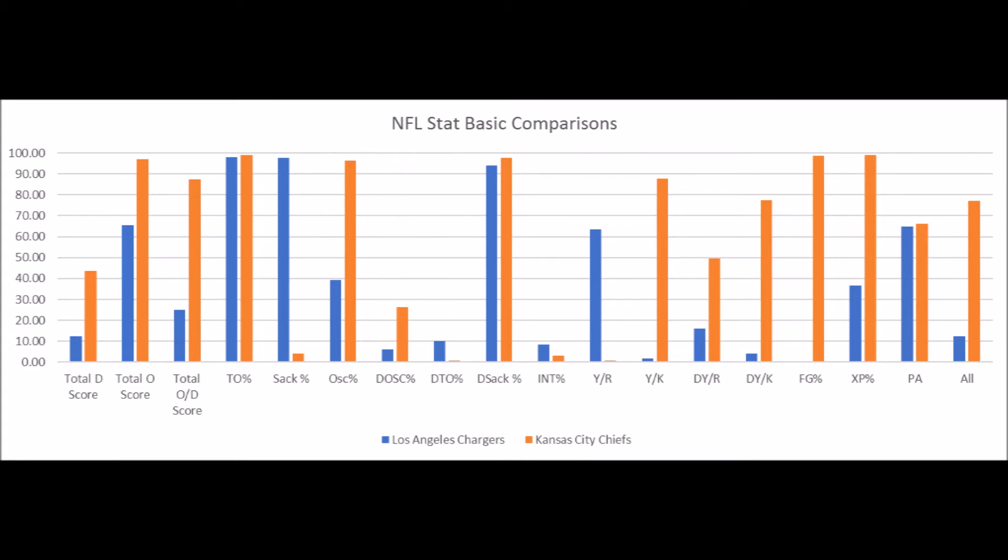A big discrepancy — something that actually surprised me — was sack percentage. The Chiefs have a surprisingly high sack percentage in the first two weeks of the season compared to the Chargers. So that was something that kind of surprised me a bit.